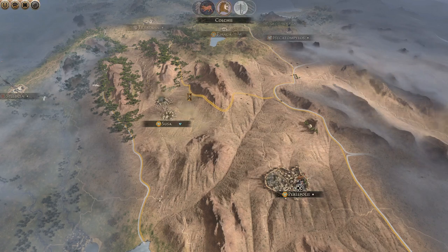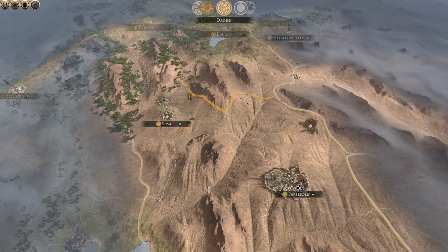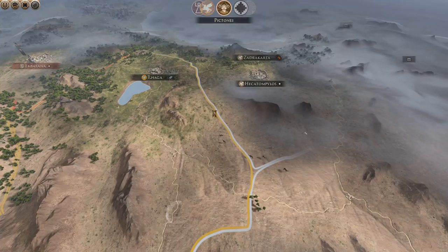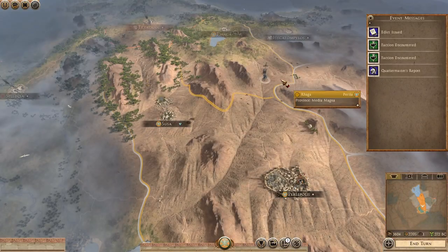I decided last time that I was going to rebel and it was not a good idea — no one sided with me. So I'll have to wait, build my strength, and then maybe strike when they break down. But now we have an enemy to our north already, so we might have to send the army north. Faction encounters Cyprus and Egypt — so I'm now at war with Egypt, Cyprus, and these guys.